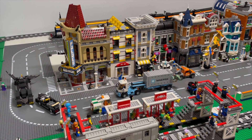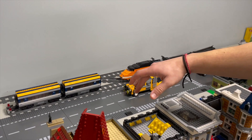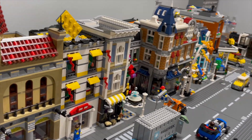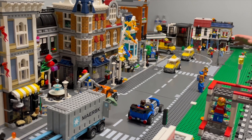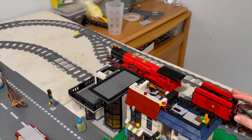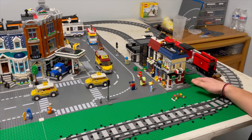I was thinking of taking these five modulars here and putting them right in front of the train tracks where the road base plates currently are, and then having the road plates in front on this open space, as well as another row of modulars here with the road in front. That might give it a little better space. I also have another idea to take away the train yard, since it does take a lot of room. We could extend the road out a whole base plate and open up another modular spot, extending the modular line.